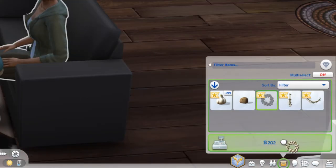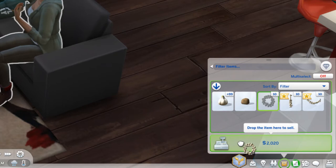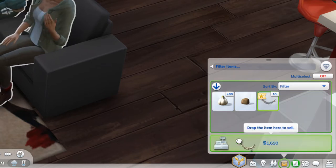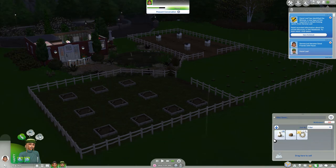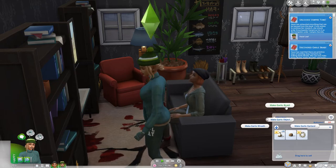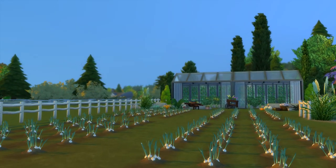The wreath sells for 202 simoleons, the braid sells for only 52, and the garland sells for 165. So obviously the garlic wreath is what you want — it uses the least garlic while making you the most money. The one annoying thing is your Sim has to physically make each object one at a time, since actions will cancel down to one no matter how many you try to stack. It's best to do it on speed one because the animation takes the same time regardless and fewer Sim hours will tick by.